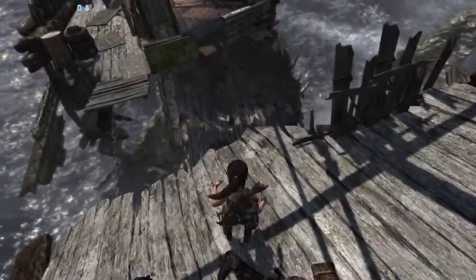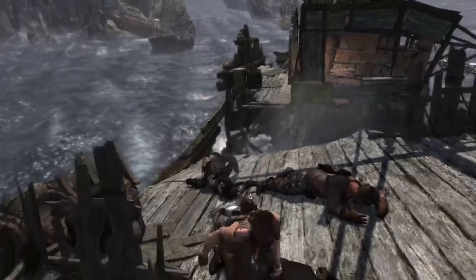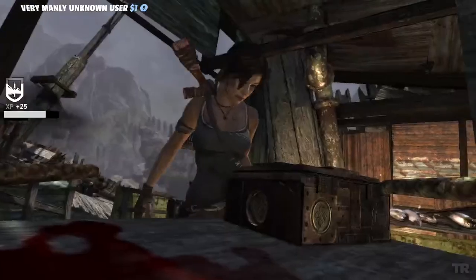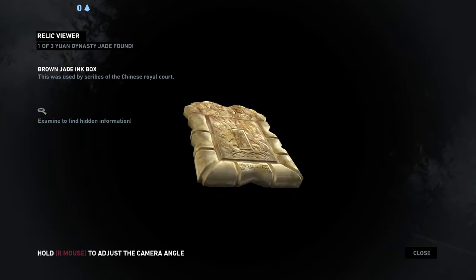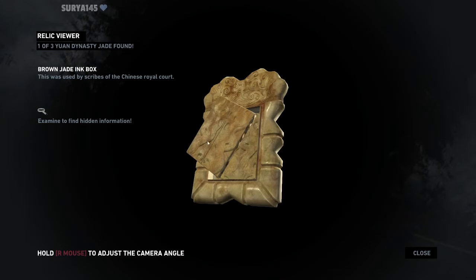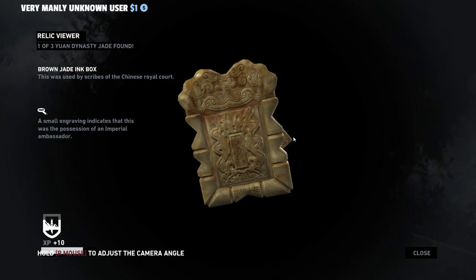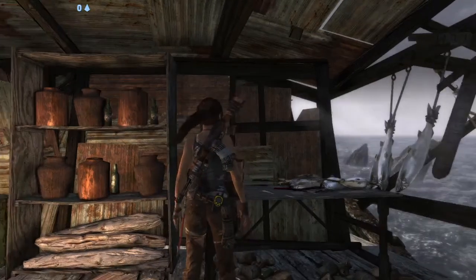I have a feeling I missed something over there. I'm going to make that jump — well, it is wide, so let's go back. I think there might be a box in here — there actually is a box in here. Awesome! This was used by scribes of the Chinese royal court. A small engraving indicates this was the possession of an imperial ambassador. Nice. All right, so we need more stuff really.